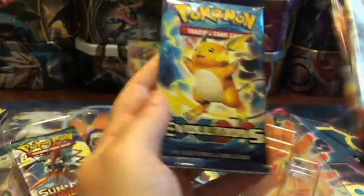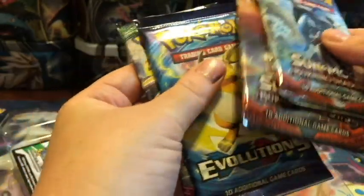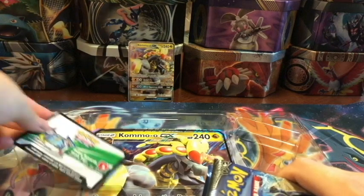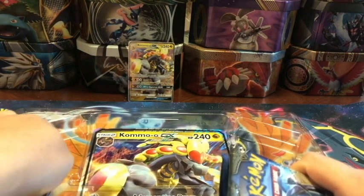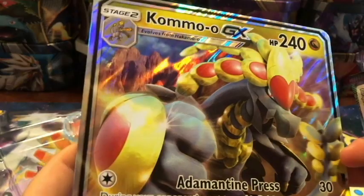We have a Burning Shadows pack, another Burning Shadows pack, an Evolutions pack, and a Guardians Rising pack. So: Burning Shadows, Burning Shadows, Evolutions, Guardians Rising. Here is the code card, which I'm going to keep. And here is the Jumbo card to add to my Jumbo collection - very, very nice, big old Jumbo Komoo GX card.